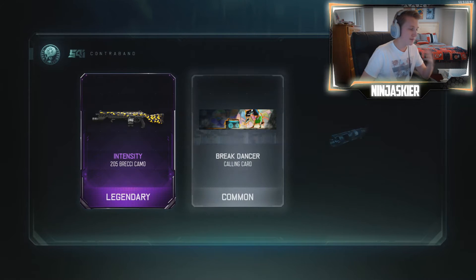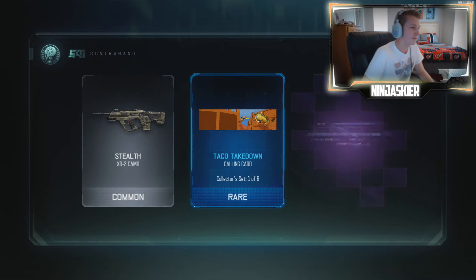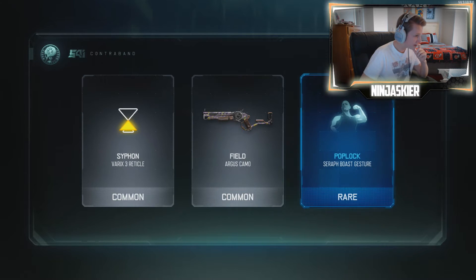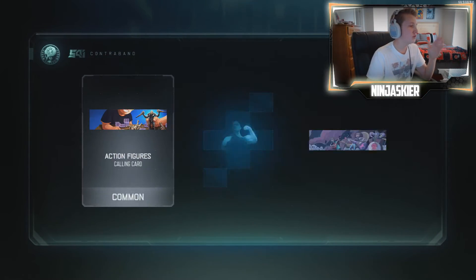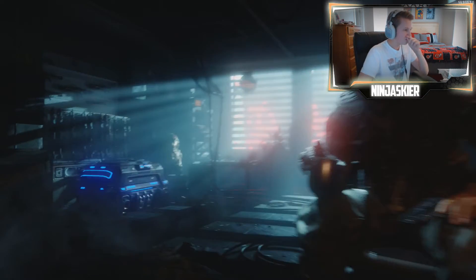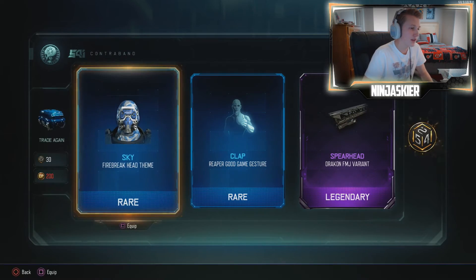Who uses the Brecci — whatever that gun is? Come on, let's see that sniper. Nope, espionage camo for the Brecci. I don't even know how to pronounce it — Brecci? Come on, something decent. I'm pretty sure I already have that. Just keep getting duplicates. I want the new stuff! I just got a 30 crypto key bonus so that one basically didn't even count.